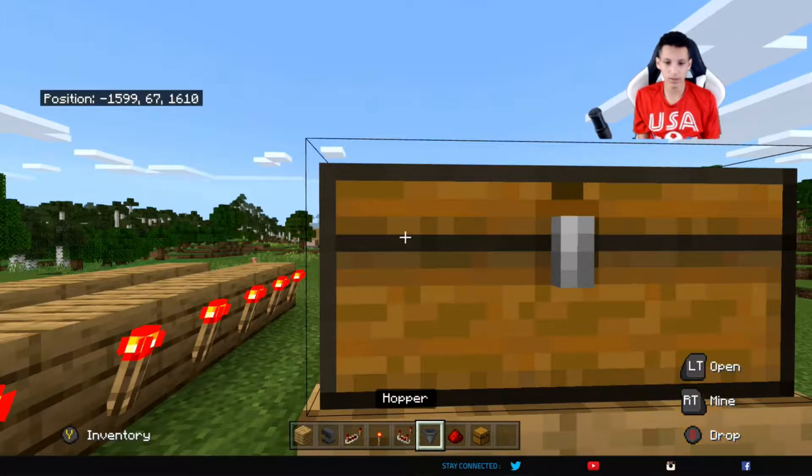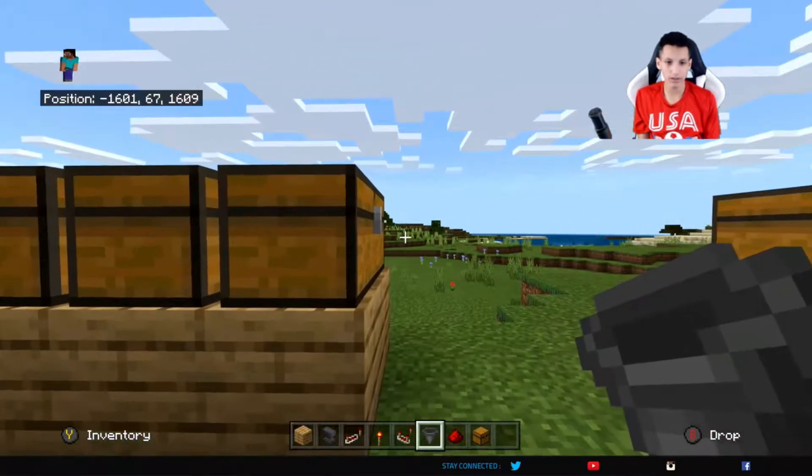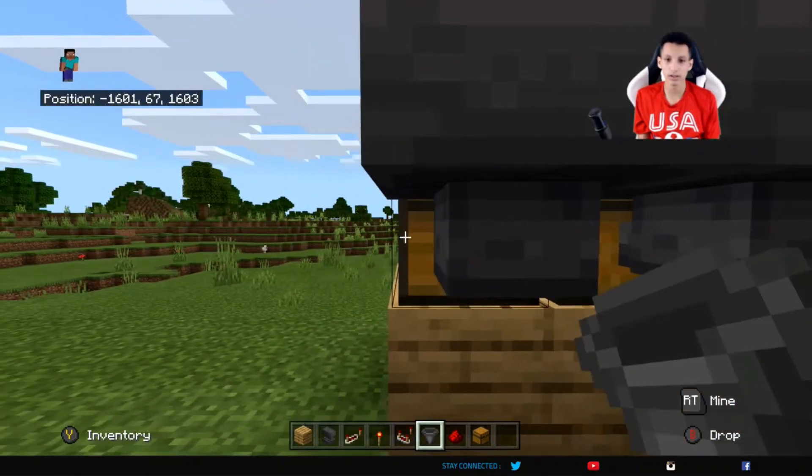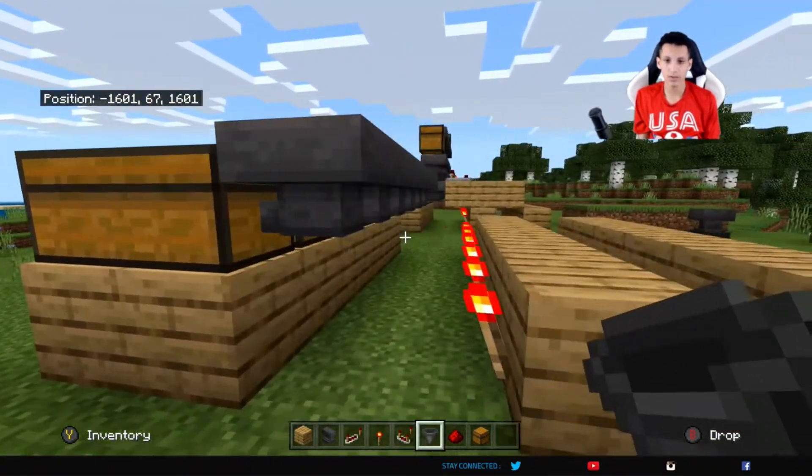Next, you want to grab your hoppers, crouch down, and connect them to the chest. Make sure they're all connected, otherwise this will not work. As you can see, all mine are connected.